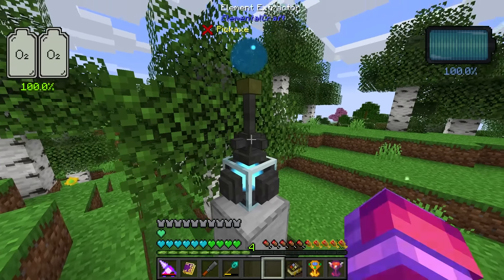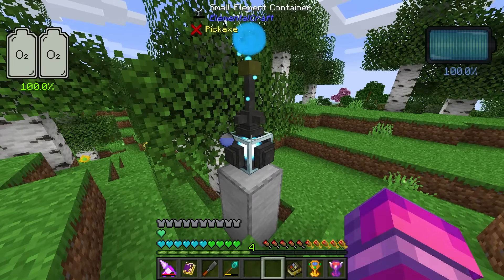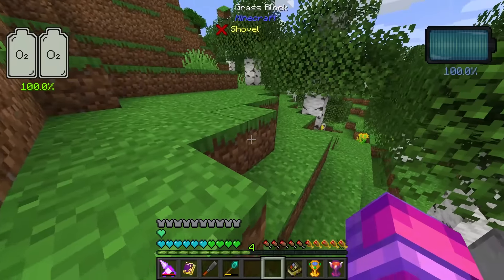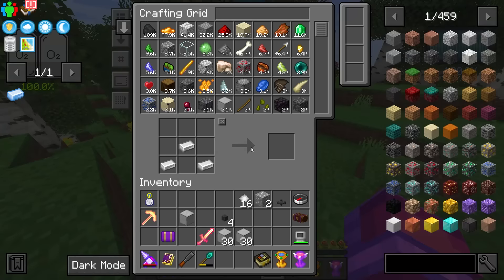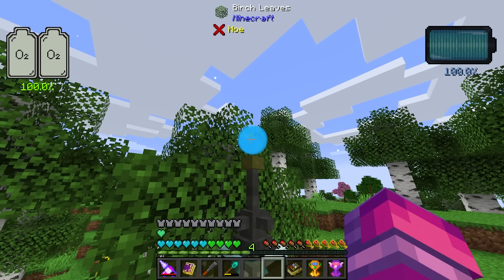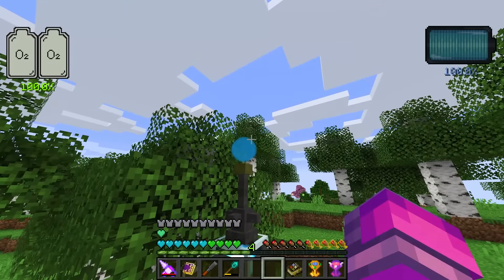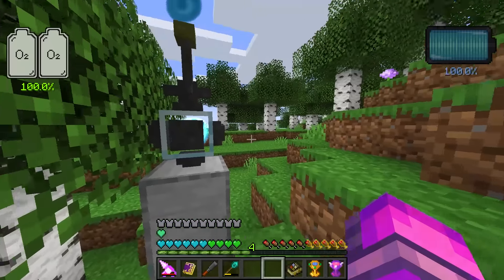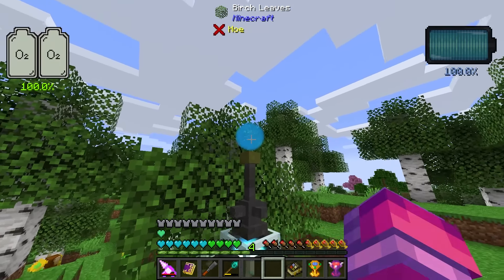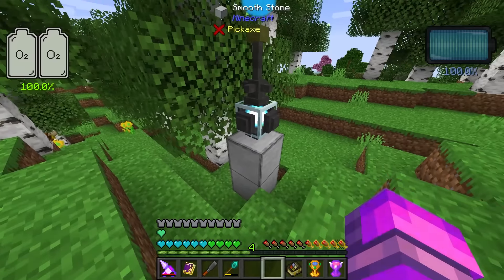I'll place down the tank and then place the element extractor on top of it. You can see it's now extracting the spirit from the element and filling up the tank. I can take this tank elsewhere or work from this location. Be wary — if you completely deplete the source orb, it takes a recharge period before you can extract again. It has to fully recharge.